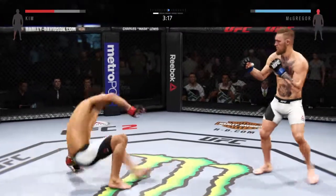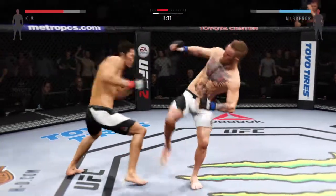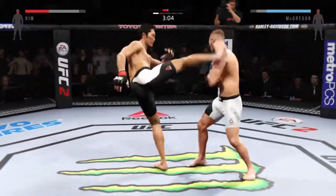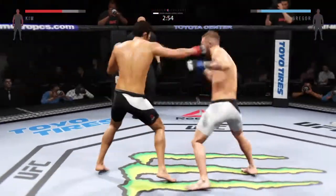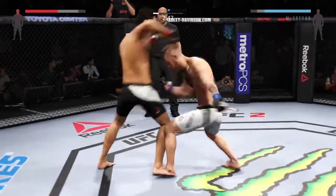He goes down. Kim gets caught by that right. Big head kick, big head kick, Joe. He is going after it here. Big right hand, big right hand, big right hand. Hard hook. Big straight punch.